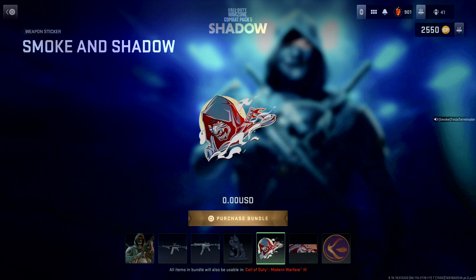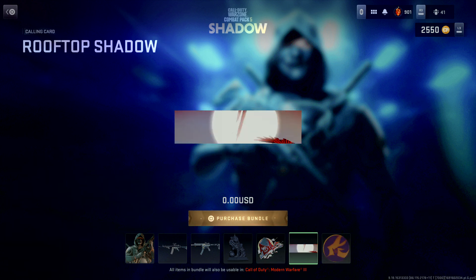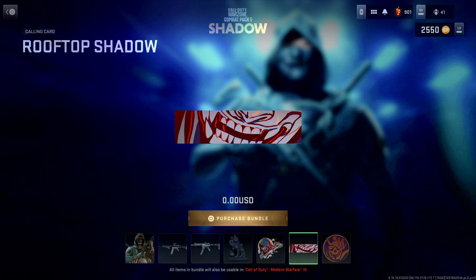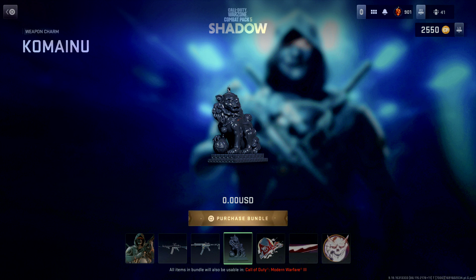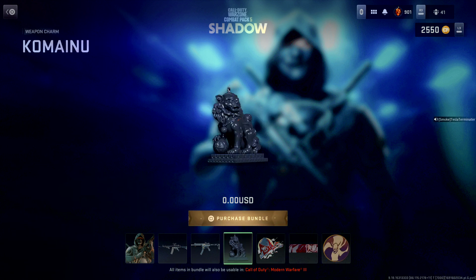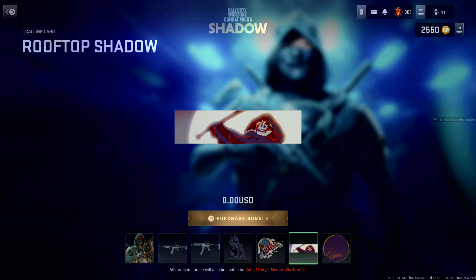Smoke and Shadow. Go Concord go emblem. Charm. Sticker. There you have it — free bundle, get it while you can.